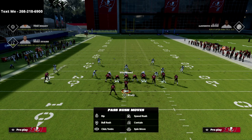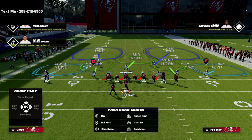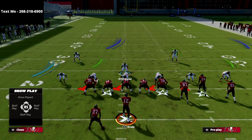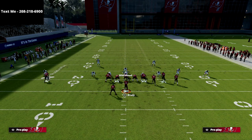We're going to use the Tampa 2 shell to base this out of, and again I like to base align out of it — I just think it defends much better against gun bunch this year. Base aligning your coverages is preferred unless you're playing man-to-man, which I don't really play a lot of this year because you can get toasted.